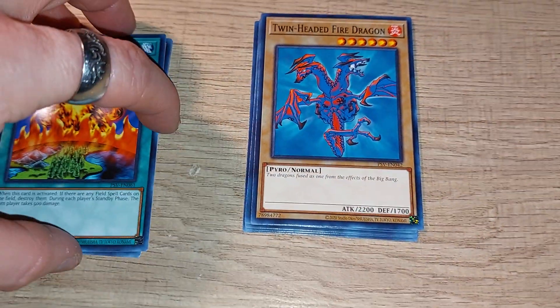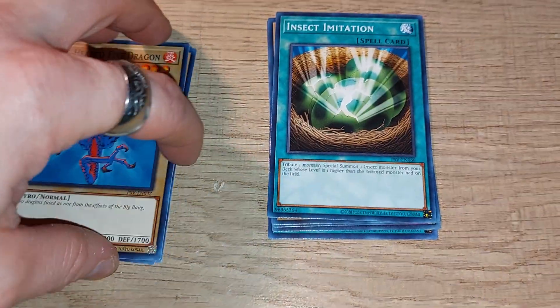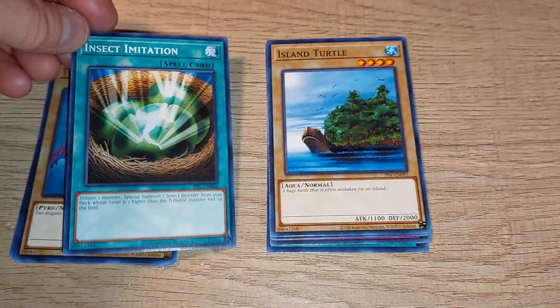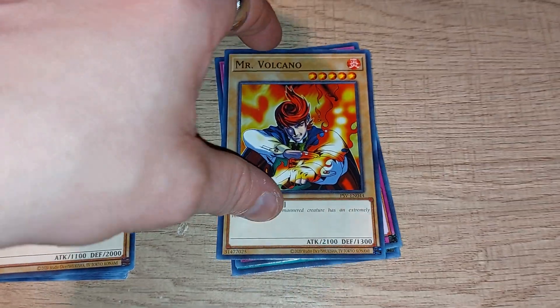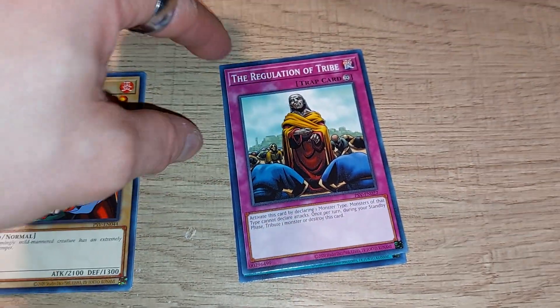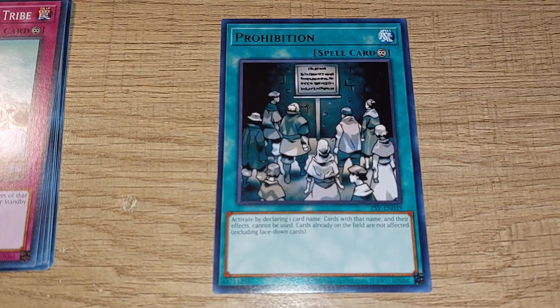You can use it to deal damage instead. Twin Headed Fire Dragon, an Insect card, Alan Turtle, Mr. Volcano — here's a classic, and sadly just a regular standard rare card.